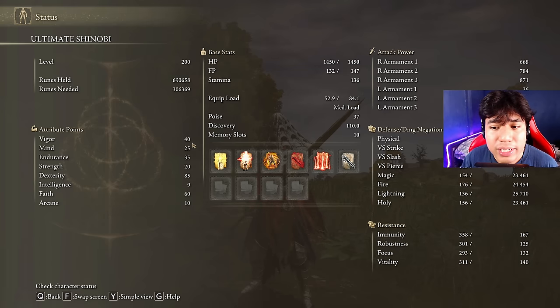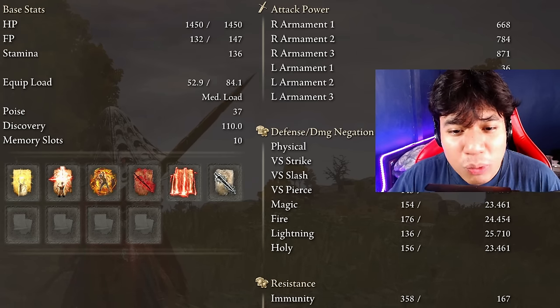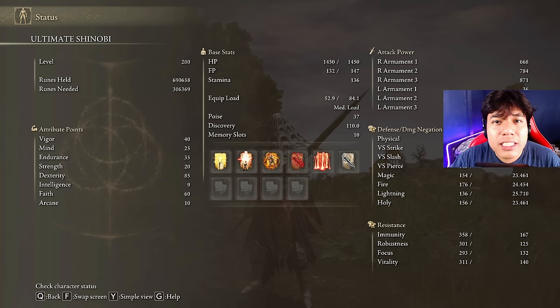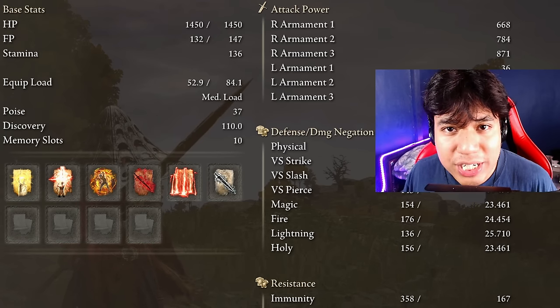We have Vigor at 40. I considered going with 50 Vigor but I think that's too much — testing on New Game Plus 7 and taking the most powerful hits, 40 was more than enough. I'll be using Mind at 25 to use my spells and the Ashes of War of my main weapons. We don't need much Mind because this is a melee-based build with ranged options as an alternative for certain scenarios; the build in general is crafted to fight at close range.